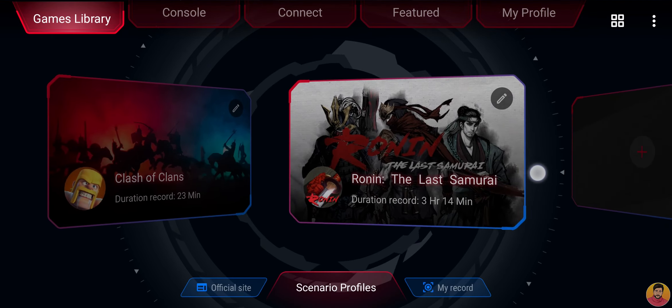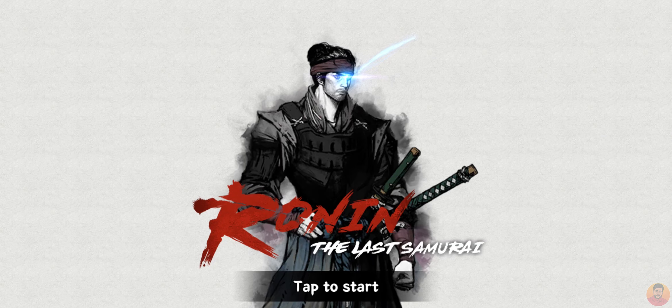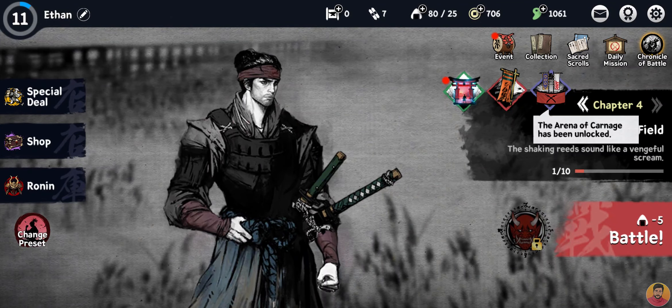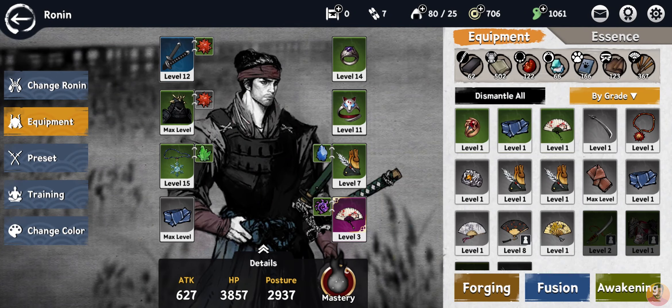Now let's talk about this game — Ronin The Lost Samurai. The art will be different. You will read the art. Here is the homescreen, it's level 11. But if you know the main one, we will read the reports and you will read the story. In this game, you can learn 3 chapters. Now we have to change the character — this is a character.